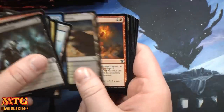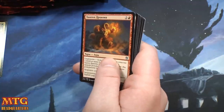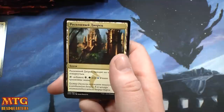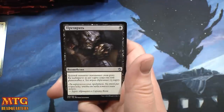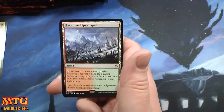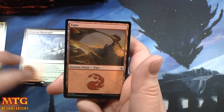These cards definitely feel more glossy than US cards. We have that Dragon Claw thingy, the Sultai tri-land, Despise, and we have a Russian Wooded Foothills. So second pack we've got a fetch and a foil Mountain.